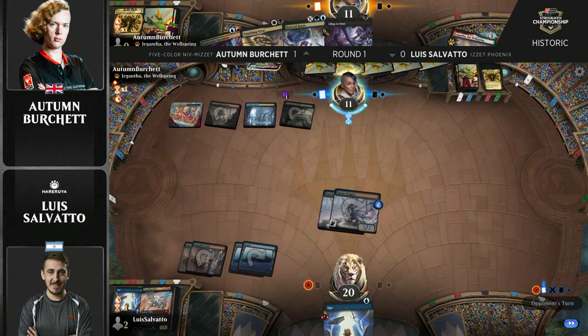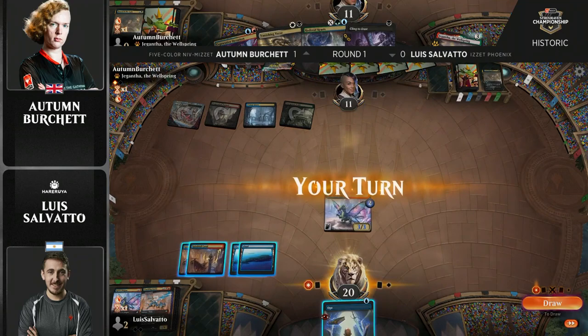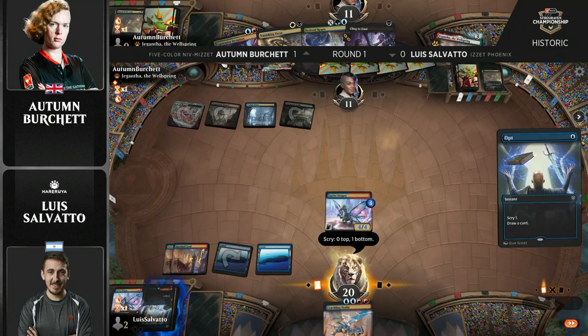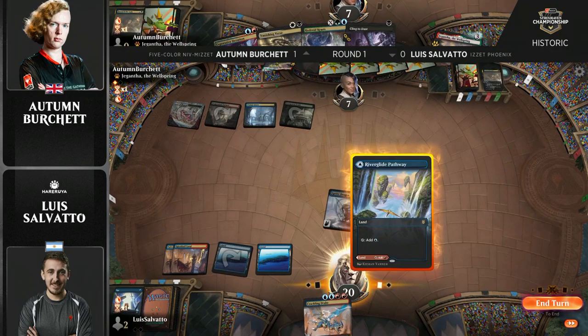It's going to be untapped. Perhaps Autumn wants to just draw a card. It might not be the life thing. Okay — there's Crackling Drake on top of the library. If you're not going to get to double Opt with two Sprite Dragons, maybe you'd rather just play the Crackling Drake? Looks like it's going to be Opt. This is going to be an Opt. We're going to see a Sprite Dragon and a Crackling Drake.